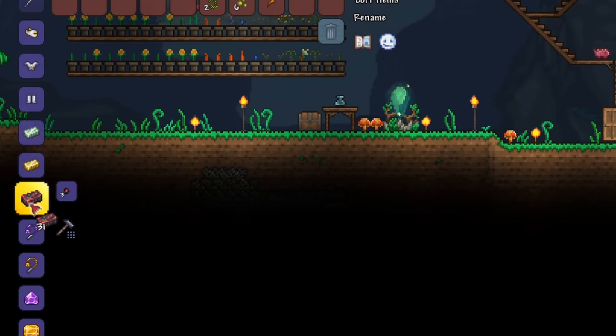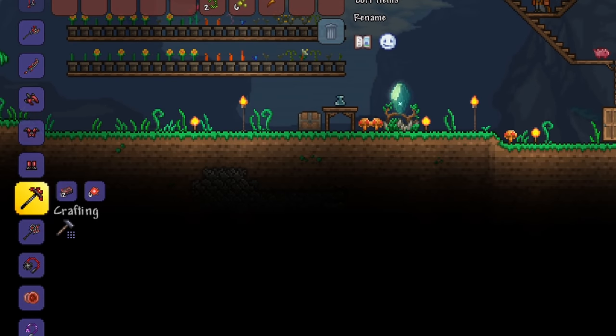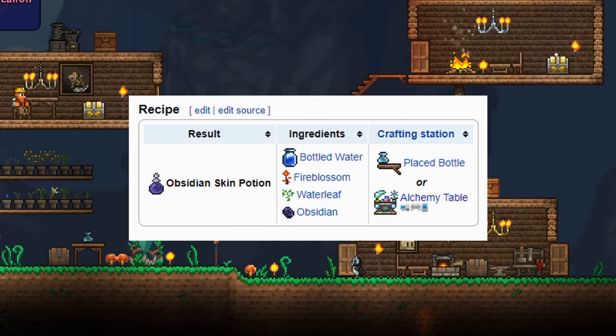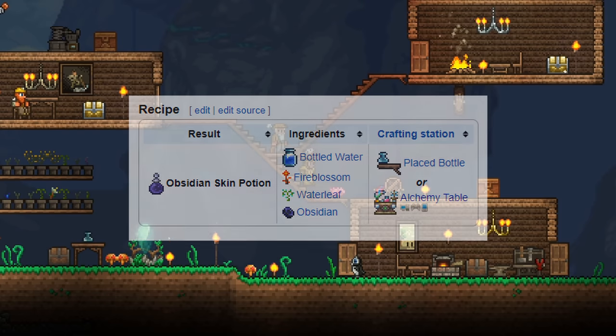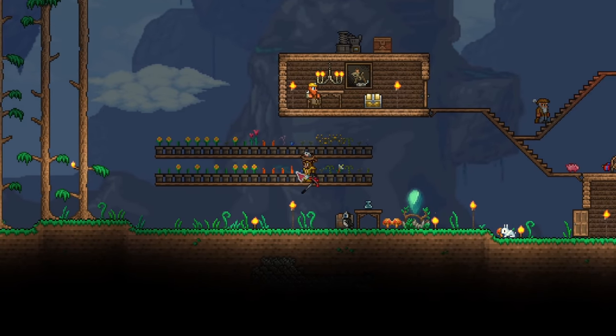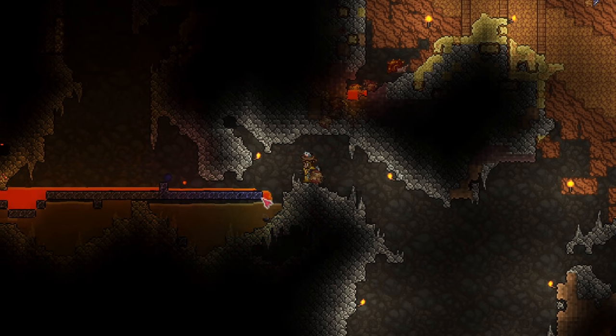Now that we're back, smelt your crimtain ore and craft the Deathbringer pickaxe — now we can mine hellstone. Before that, we need to craft an obsidian skin potion, which is made from water leaf, fire blossom, bottled water, and obsidian. We don't have obsidian yet, so I'll bring the components with us when we go down. So here we are — obsidian is formed when water and lava mix, so just mine it up using your Deathbringer pickaxe. You will need a lot of it.